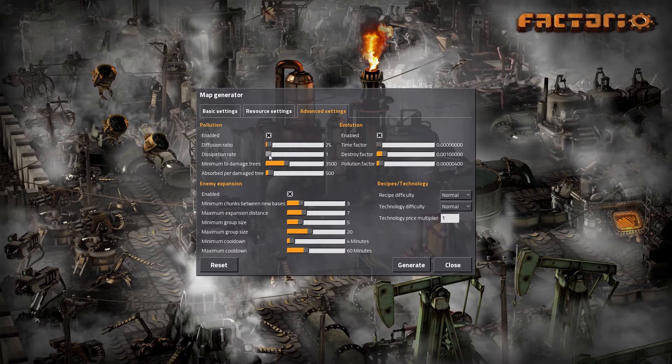Pollution dissipation rate — I'm going to turn this up about 10%. It will slightly reduce the dissipation of pollution, meaning it's not going to linger around as long. There are tooltips showing how fast pollution dissipates naturally.